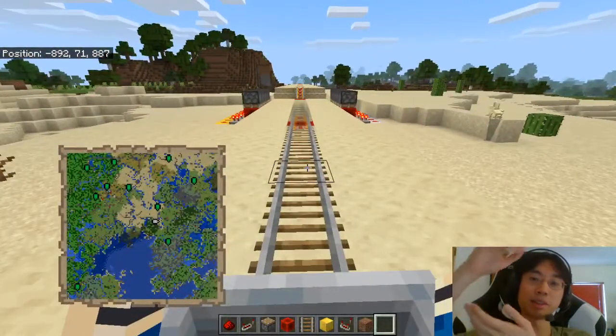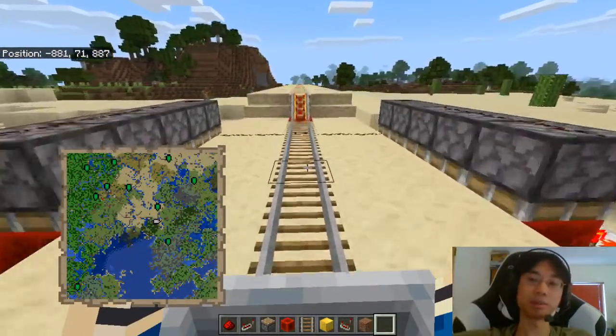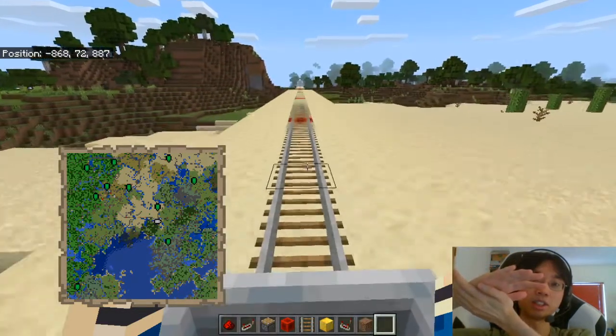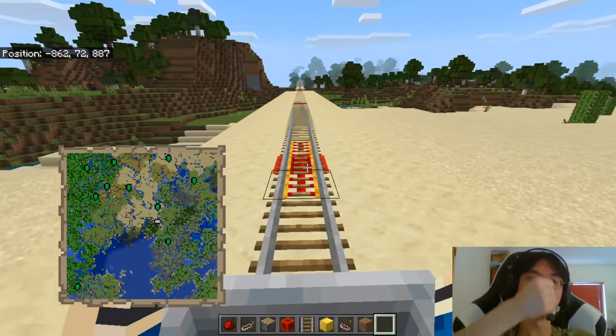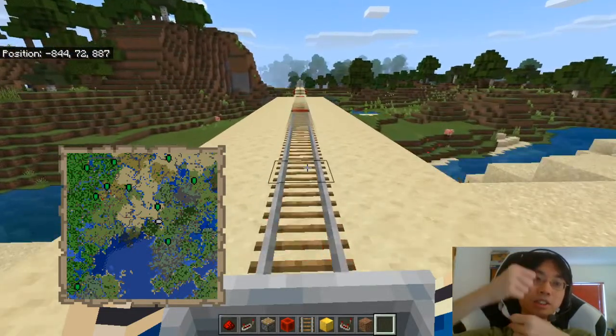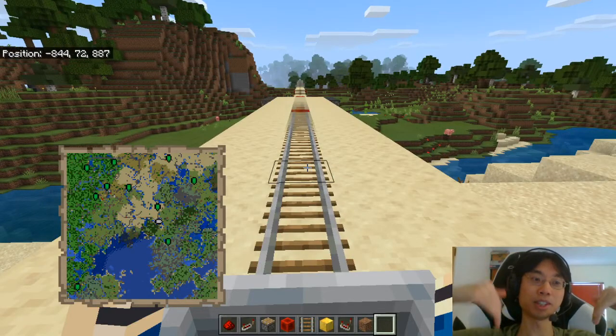I guess the pistons push down - that's one state change. And then you pull up again, and it's a different state change. And maybe every single piston has to update the chunk. There are 10 pistons on both sides.